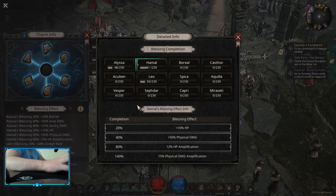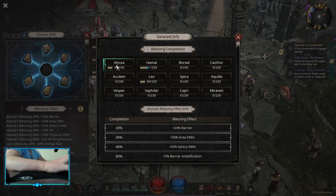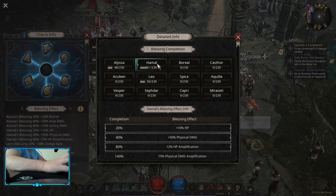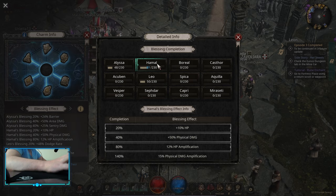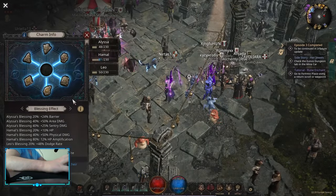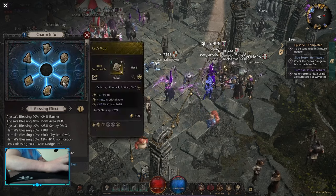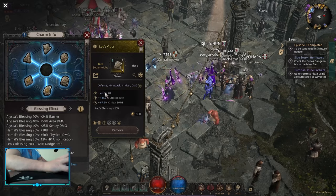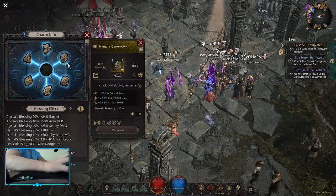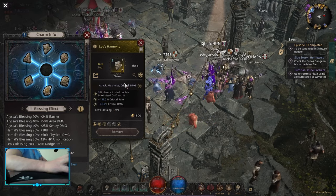For charms and blessings we are looking at Alyssa, Lava, or Hamal as our best choices. I would say going Alyssa 230, Lava 230, and Hamal 140 is our best setup right now. For the charms themselves, you want critical rate and critical damage as your two main affixes; the third affix doesn't matter — whatever you can find. For example, I have HP multiplier on one charm, HP flat on another, maximized damage, and chance to deal maximized damage. The third affix I just pick up whatever I can find.